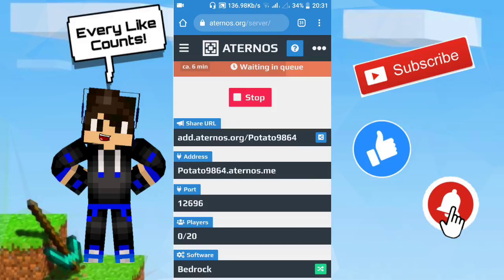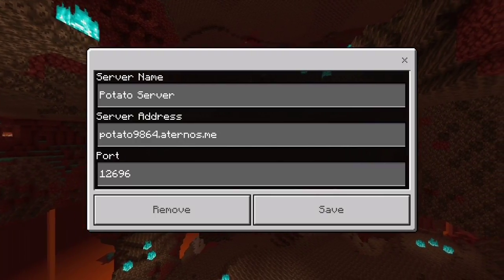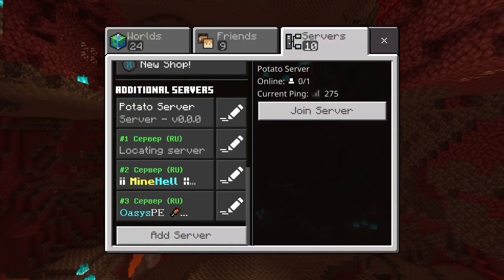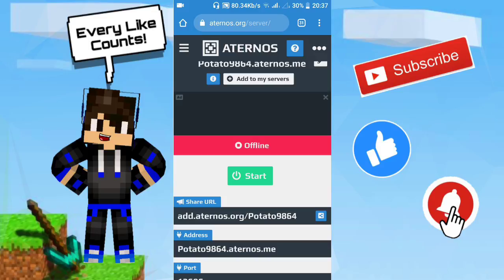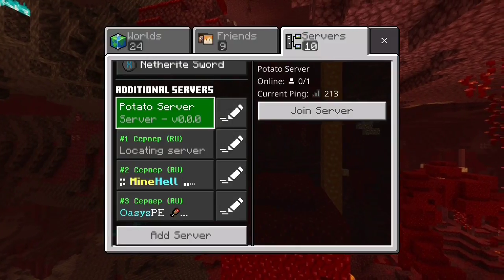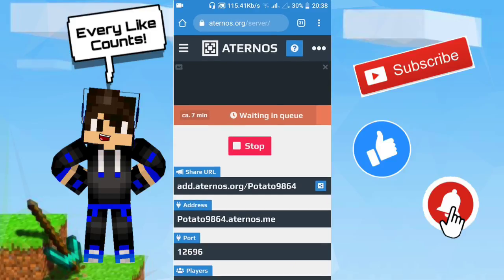Copy the address and the port and go to Minecraft. As you can see, we have the server name, server address, and port all filled in. Click Save. The server will appear in your list, but before you join, go back to the website and click the Start button. Click it again if it shows as offline and wait. After joining, it's going to ask you to confirm that it's you — go back to the original website, and after a minute or so it will ask you to confirm.